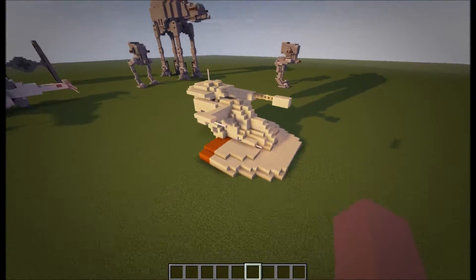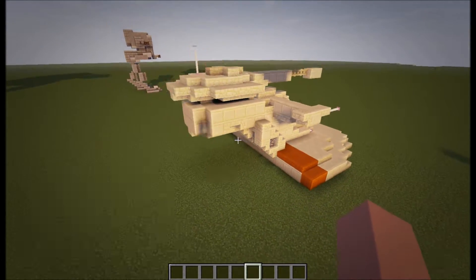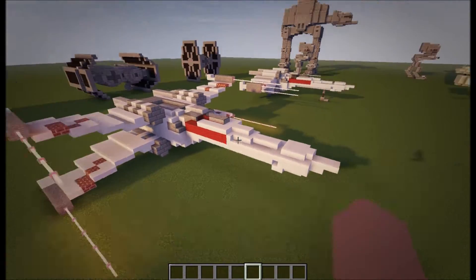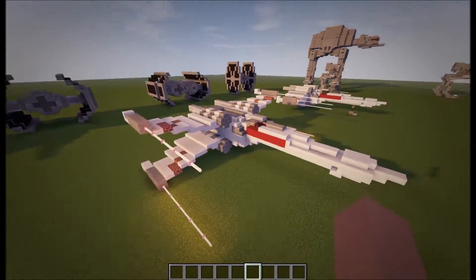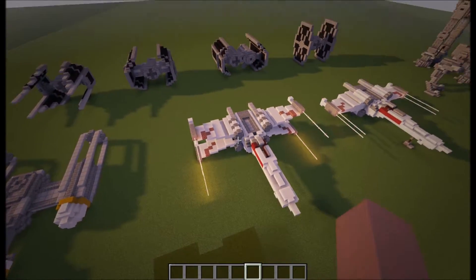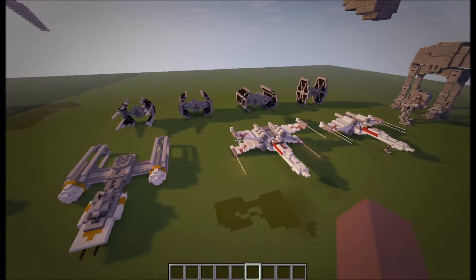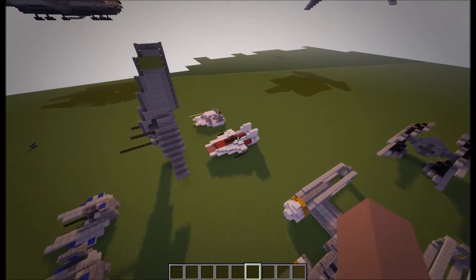We have the AT-AT from the Clone Wars and the invasion of Naboo - this is the Naboo version but it can be recolored for the Clone Wars version. We have the X-Wing, which is obviously a very iconic vehicle - one of the most iconic in Star Wars next to the Millennium Falcon - as well as the TIE Fighter. This one came out very well compared to what I expected. It may not be the final version; I'm probably doing it mid-January or February.